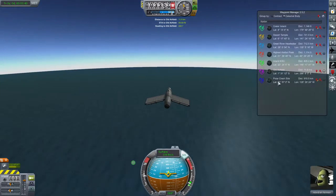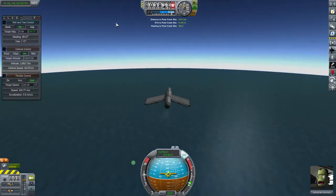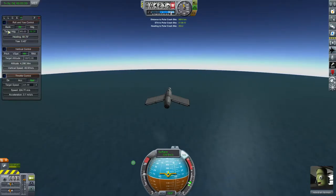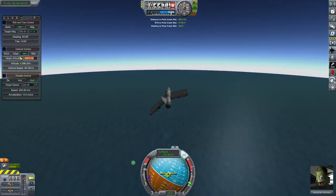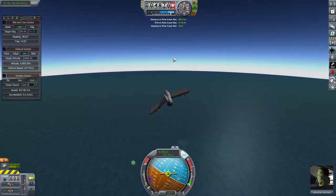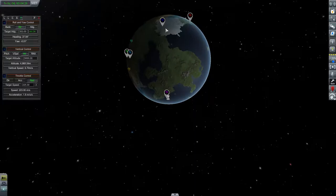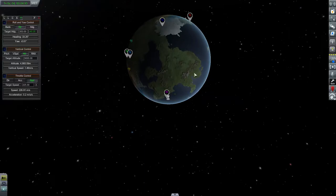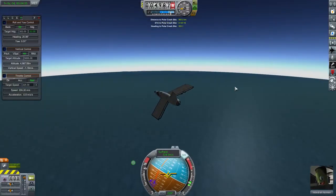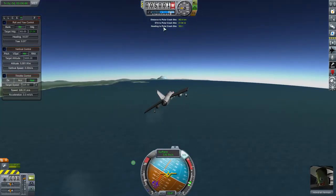Let's go north and set up the polar crash site as our target. Bringing the pilot assistant interface back up — our heading is 353. Let's set that altitude way high. That's probably a decent configuration to do our run up to the pole. It will take a bit of time — as you saw it's almost a thousand kilometers away — so I'll do some post-editing to shorten that trip, and then we'll have a look at what we can find at the polar crash site.